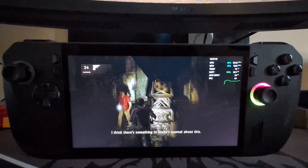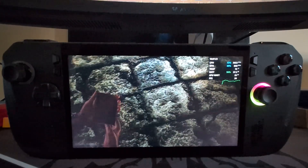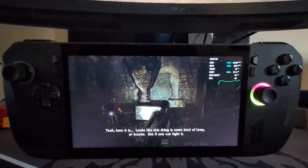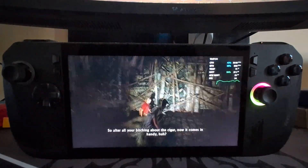You know, this looks familiar. I think there's something in Drake's journal about this. Yeah, here it is. Looks like this thing is some kind of lamp or brazier — see if you can light it. So, after all your bitching about the cigar, now it comes in handy, huh?